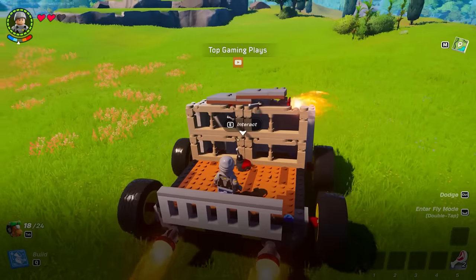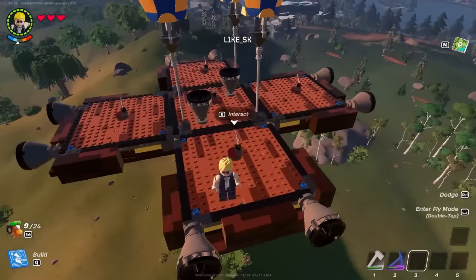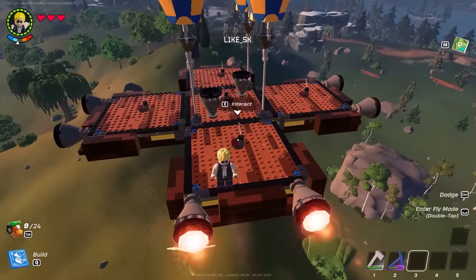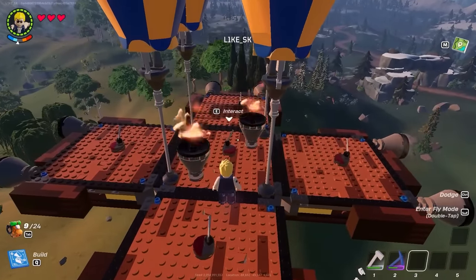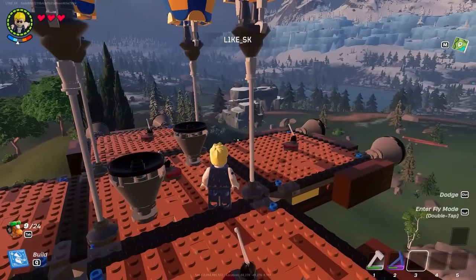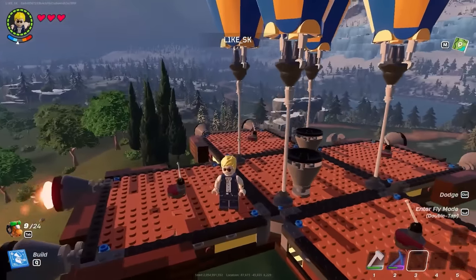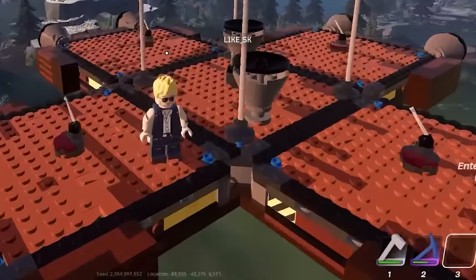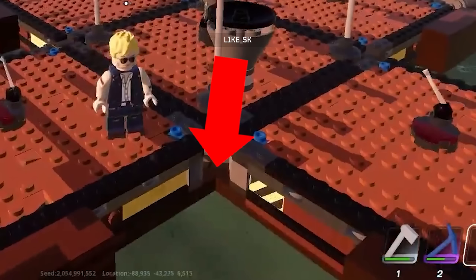As the thrusters are their own builds slotted into the car, you can operate the thrusters separately. Like SK, who has built an impressive sky base with four directional steering — he can even lower it using the thrusters on top.